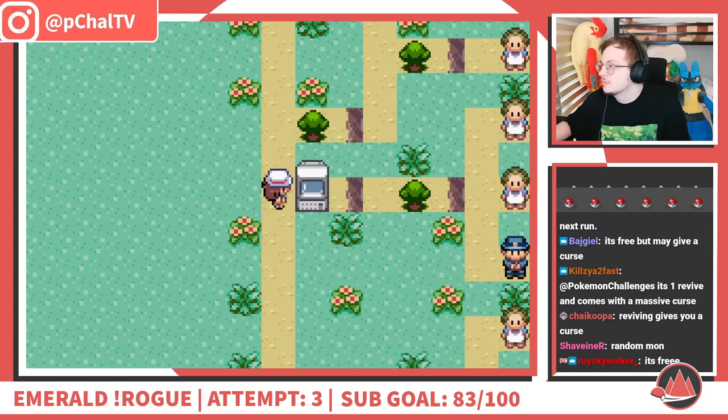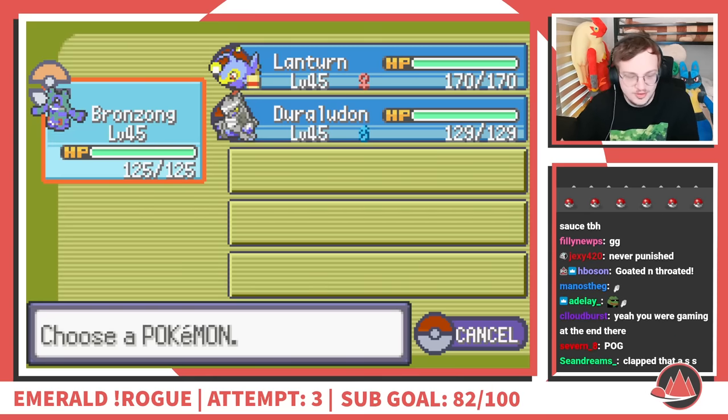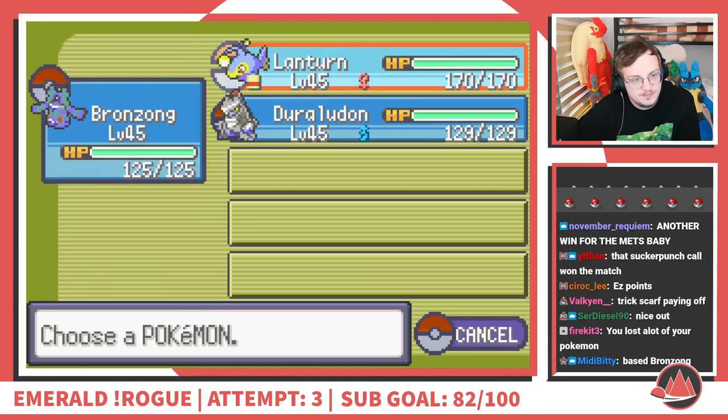Unfortunately, I had a pretty strong team with diverse types and a lot of it was lost to Winona. I just couldn't find a way to transition into a clean Excadrill sweep. You know what else I couldn't find a transition for? Today's ad read.